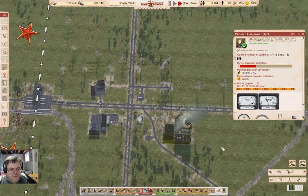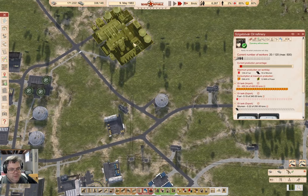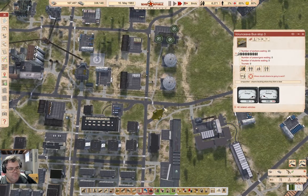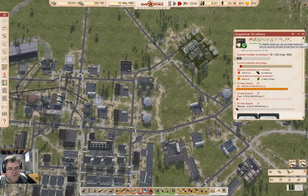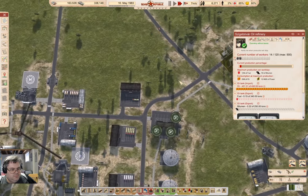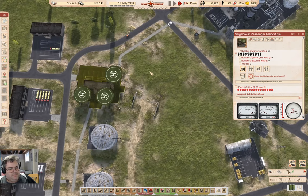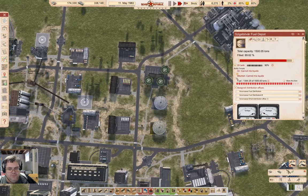Now how's this doing? We've got plenty of oil there. We're using oil at a lower rate than we're producing it because this is full — we're not maxing this out. Where are the workers coming from for here? Oh, they're coming through here. Okay, that's fine. We're fine there.